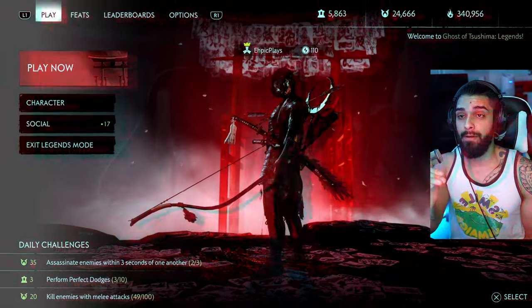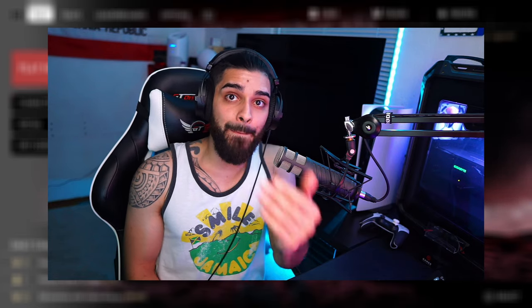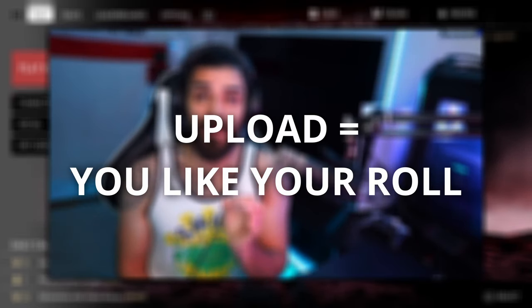Remember: anytime you download, that's when you found a roll you don't like and want to restore that previously saved game with more honor. Anytime you upload, that's when you made a roll you do like. Make your own rules — my rule is three rolls on the big reforge, and about 300 honor total if I'm rolling smaller properties. That's how I make builds with the least amount of honor spent.